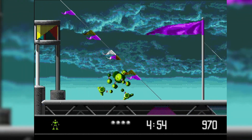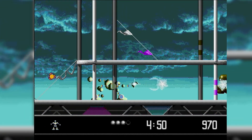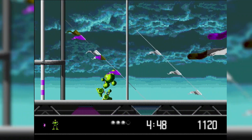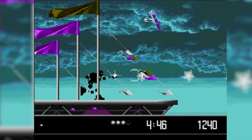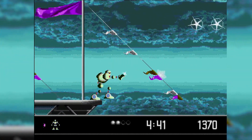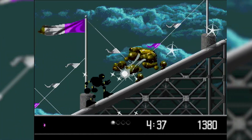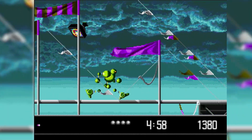Vectorman is a run-and-gun platforming game with a character made out of balls going around shooting robots. You can shoot in eight directions, but any time you need to do a diagonal shot it just feels awkward and stiff — which sucks because you kind of need that shot for a lot of the game. You get four hit points in an attempt to make the game somewhat manageable, but I ended up losing most of them any time I had to go up or down a slope.